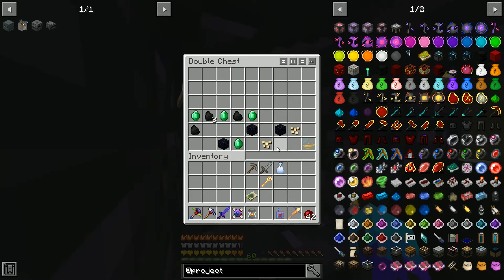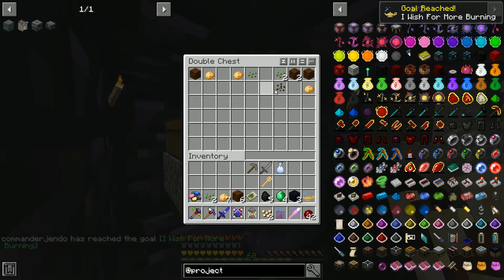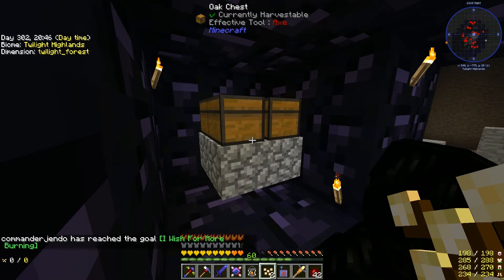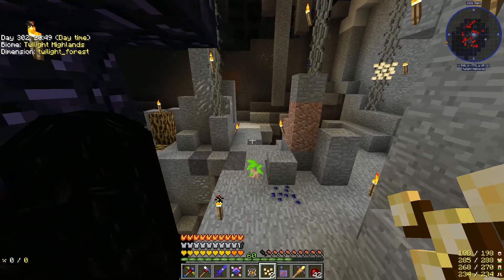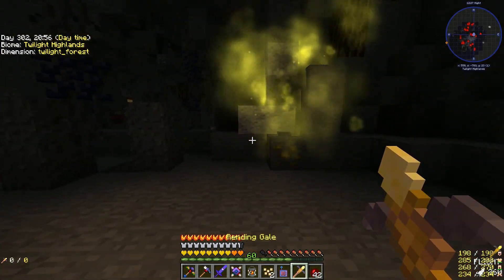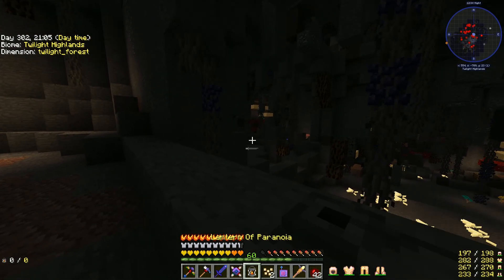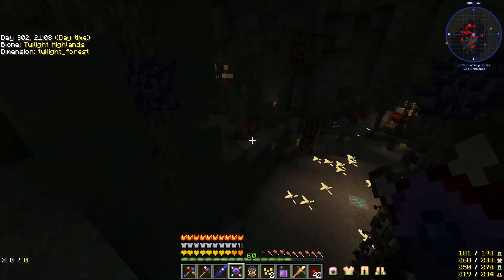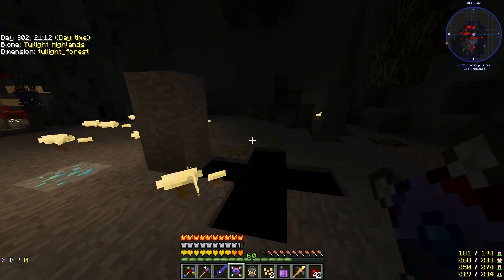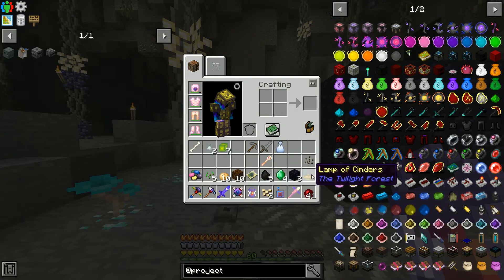Turn that off. I don't know why I'm picking that up. We need to investigate some more, I believe. I'll do some investigating off camera, and when I find something interesting I'll get back to you. So we've got the lamp of cinders, which is what we need to move on to the next boss.